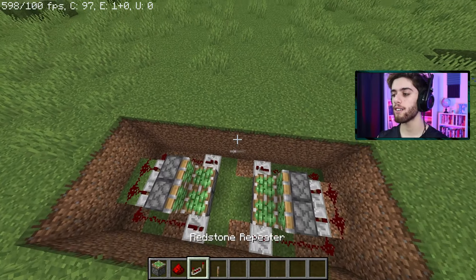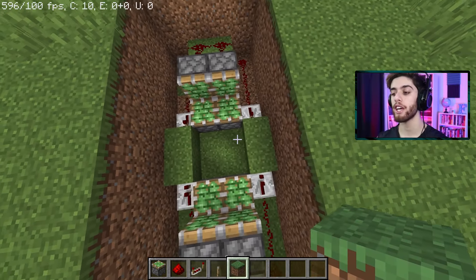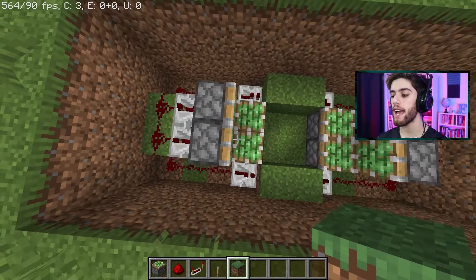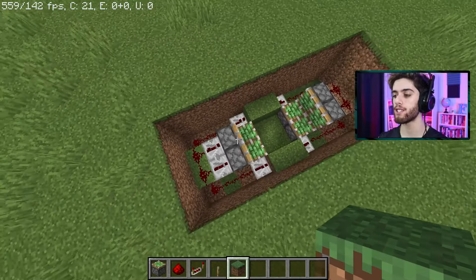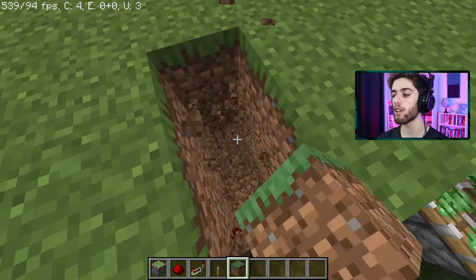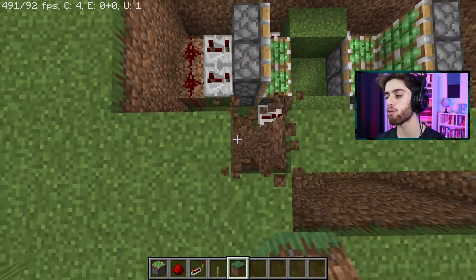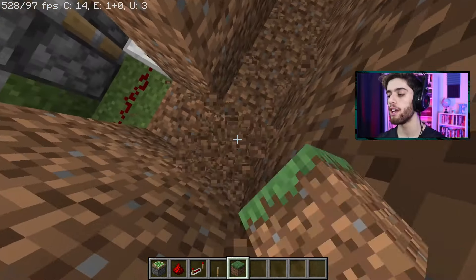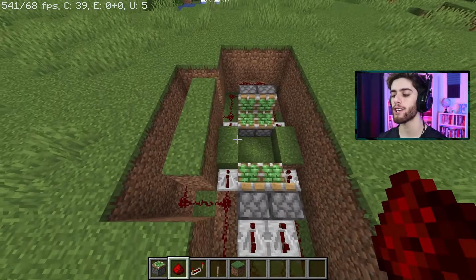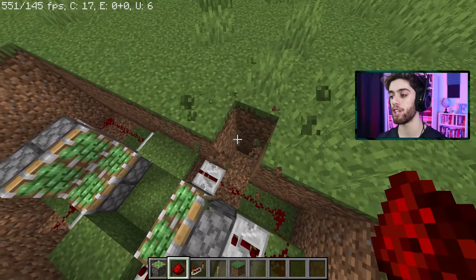Now after that, take out some grass blocks and place down two blocks here between the two repeaters, just like that. Now the final redstone piece is to connect these redstone wires with each other. So basically go to each piece of redstone before the repeater and dig a little hole around to the other side and match up the redstone right behind the repeater. Just make sure that both sides of redstone wire meet up with each other.